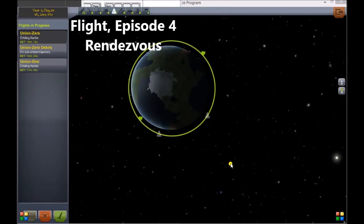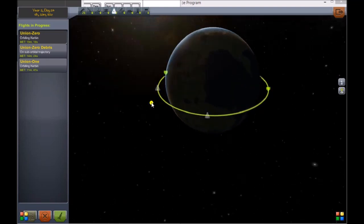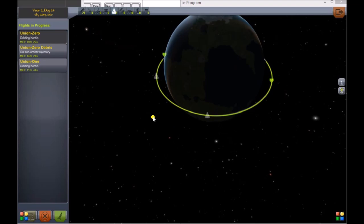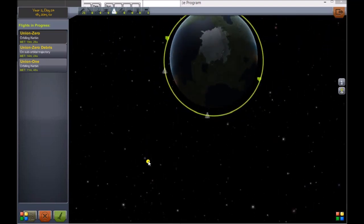Flying to the moon is good practice for changing orbit, speed, and altitude. But if you've skipped from the first video to this one, that's fine — we're going to go over how to rendezvous in this episode.